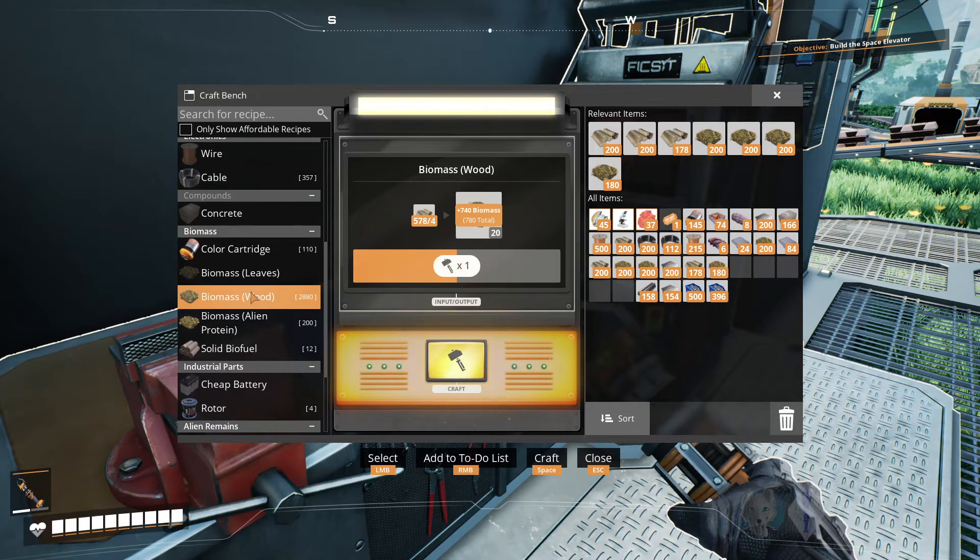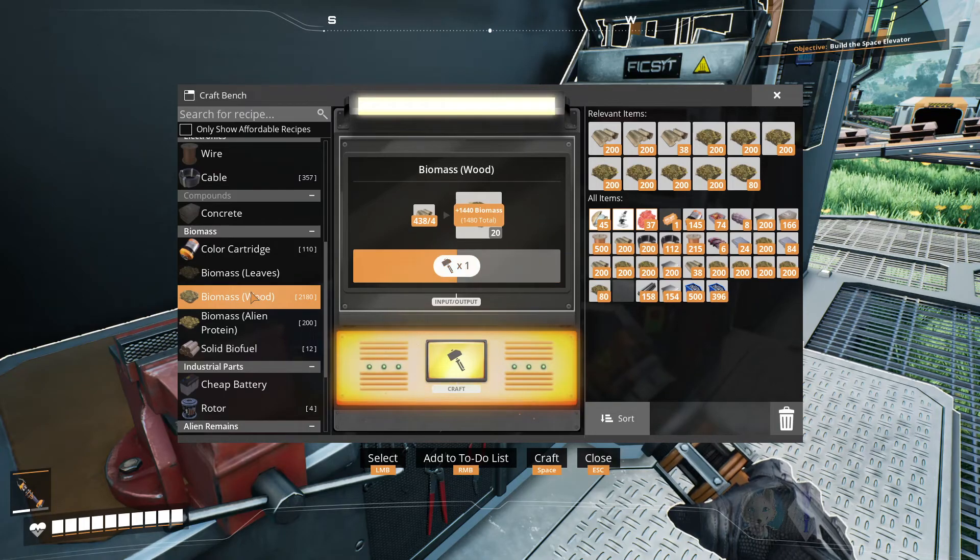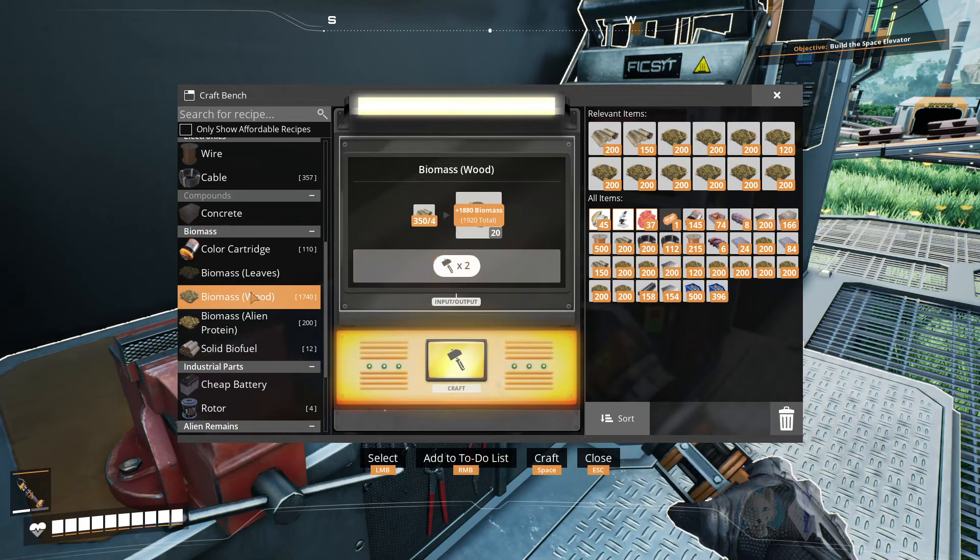We've got to remember that every time we're going to unlock a recipe, we absolutely need to save — just in case we end up with a recipe that's really way too expensive, where we can do at least one re-roll. Or we end up with a recipe that we can't automate. I don't know if that's possible, to be honest. I guess we'll have to find out.